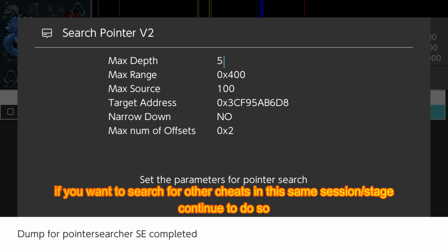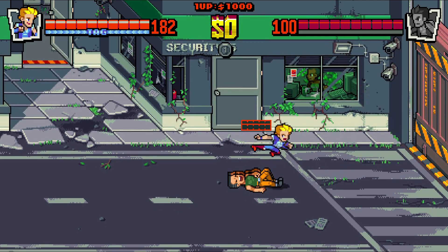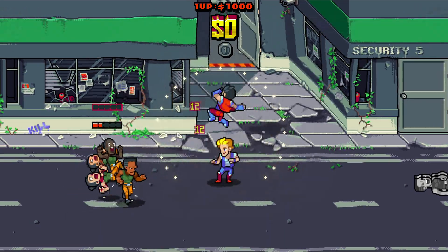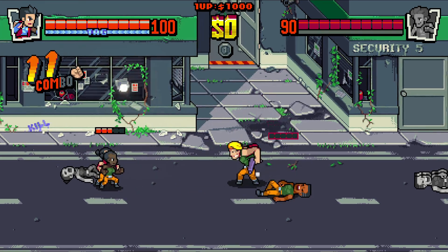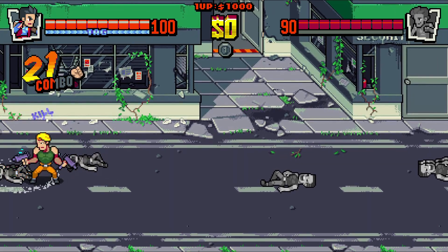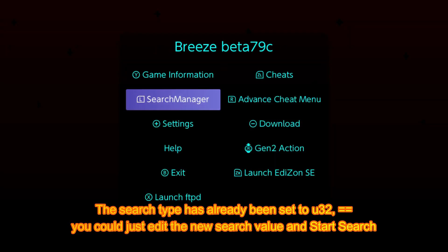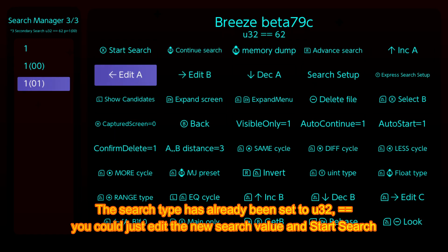If you want to search for other cheats in the same session or stage, continue to do so. Let's also try to search for the cache address by repeating the same searching process. Cache value: 10. The search type is already set to U32 equals equals — just edit the new search value and start search.